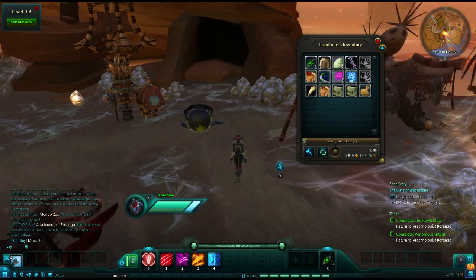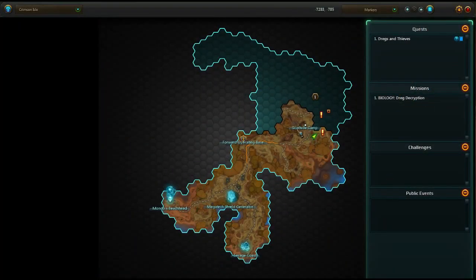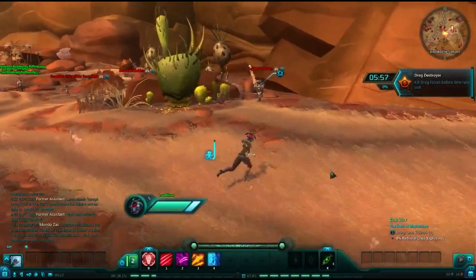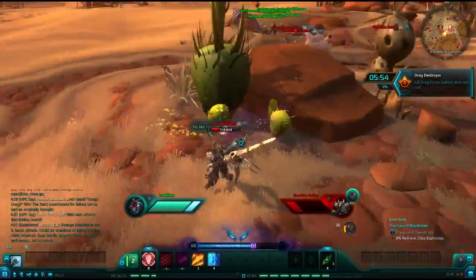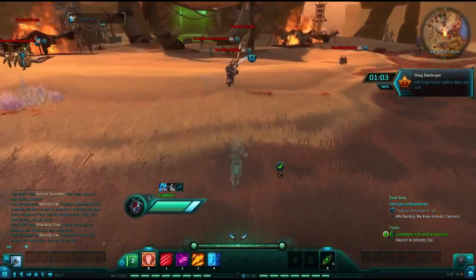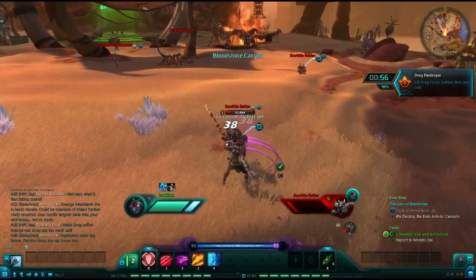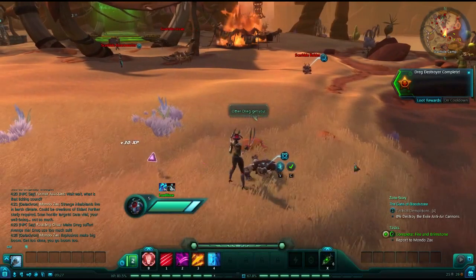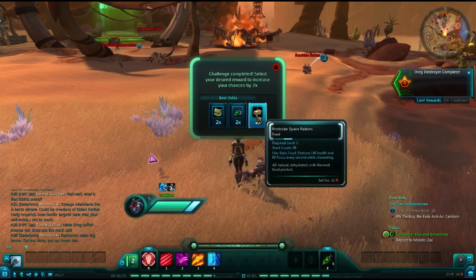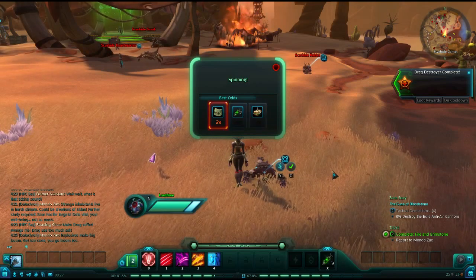Our next set of quests as we progress through the zone involves fighting the dredge. This is where you will encounter your third and final challenge. Once you have killed enough dredge, you will pop up the rewards window. The rewards for all three challenges in this zone are identical and the same as in all four starting zones — a four-slot bag, two basic potions, or two garbage sandwiches. Make a roll, hope for the bags, and move on with your life.